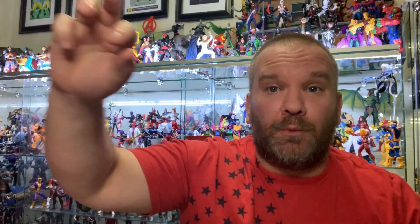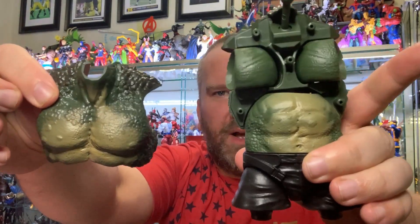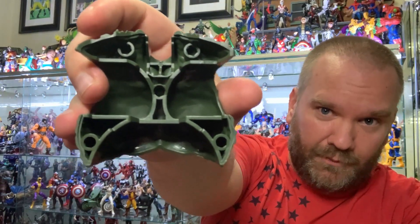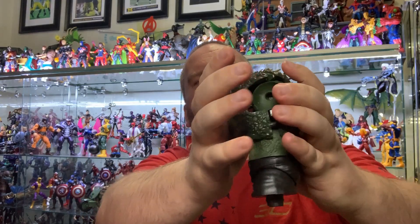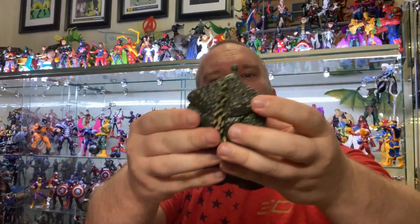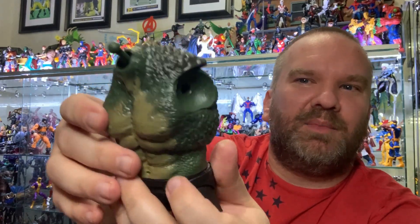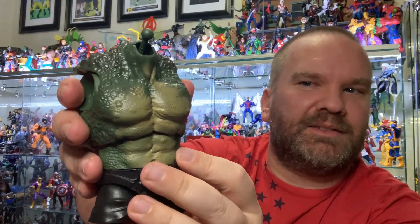Alright, it's time to build the Abomination and put him against one of the true classics — Captain America himself. Let's get this guy put together. We'll start with the torso — it comes in two pieces, which I think will help with movement and articulation. You can see they're just kind of pegs and holes. We'll make sure that neck is in place, push it together — and yeah, look at that, it came together real nice. We've still got quite a bit of neck hanging out, but check out those arms — you're gonna get some movement, a little bit of swivel. That's nice.